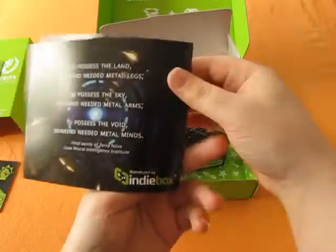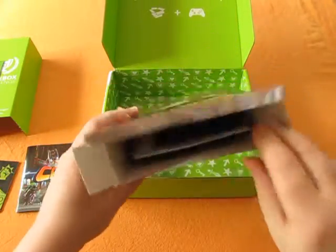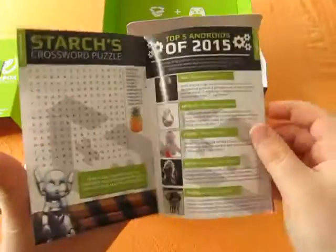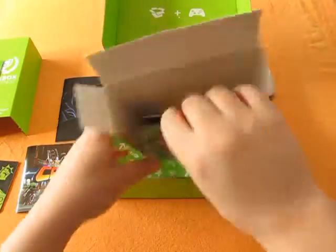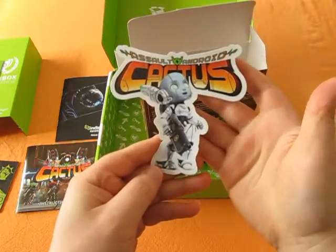Also in here we have issue 16 of the IndieBox newsletter, which gives some backstory on Assault Android Cactus, has a word search puzzle which is entirely populated by pineapples thanks to Starch, and has information on past and future IndieBoxes.